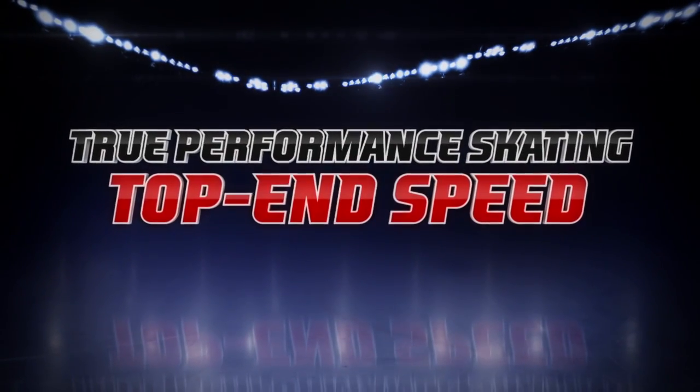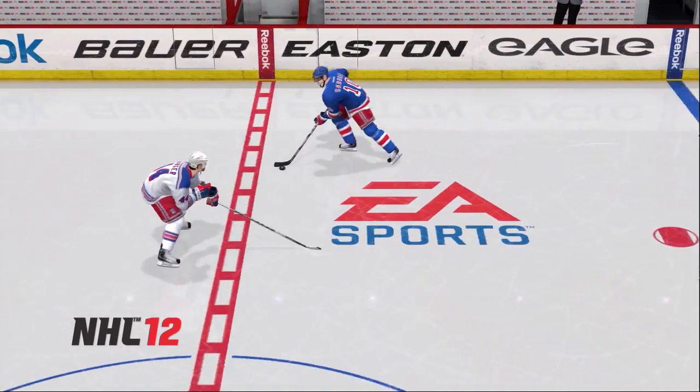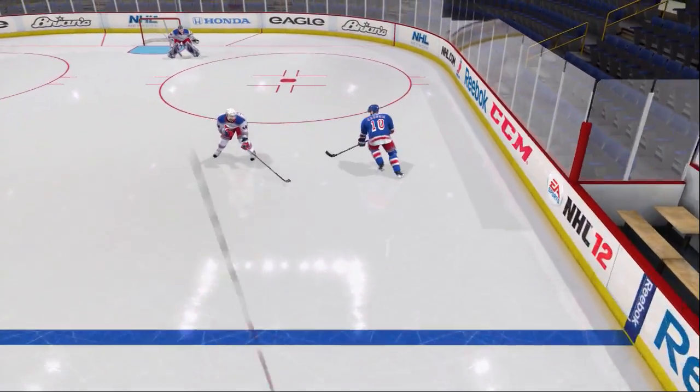Top end speed separates great skaters from average skaters. In NHL 12 there wasn't that next gear that allowed a player to blow by a defender. Notice how Gabrick can't get by the defender even though he stays skating backwards.